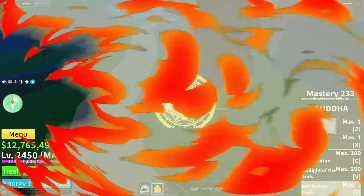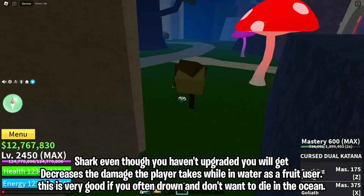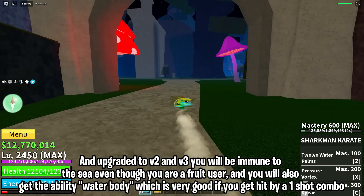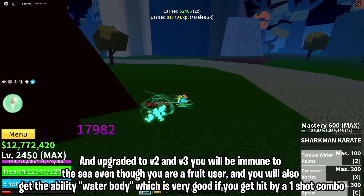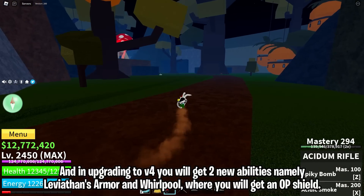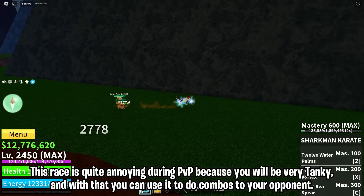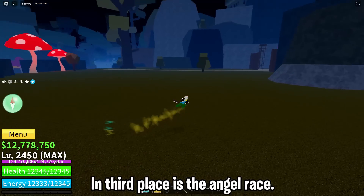In fourth place is the Shark race. Even without upgrades you get reduced damage while in water — as a fruit user this is very good if you often drown and don't want to die in the ocean. Upgraded to v2 and v3 you will be immune to the sea even as a fruit user, and you will get the ability Water Body which decreases damage dealt to you by 80% — very overpowered. Upgrading to v4 gives two new abilities: Leviathan's Armor and Whirlpool, giving you an op shield. This race is quite annoying in PvP because you will be very tanky, allowing you to combo your opponent.